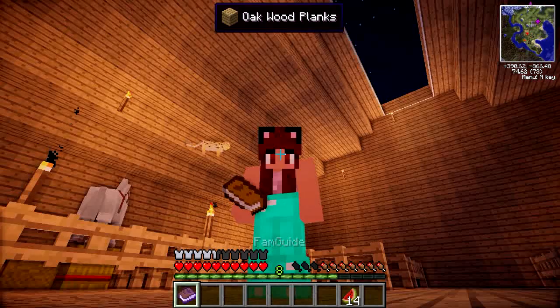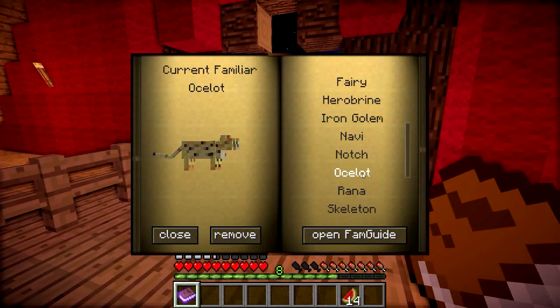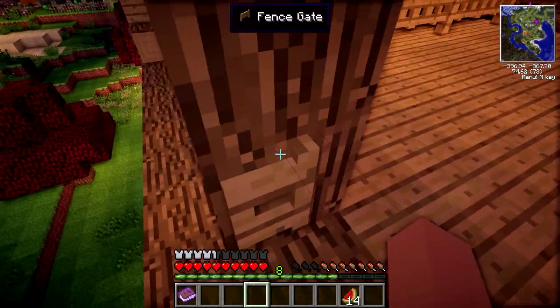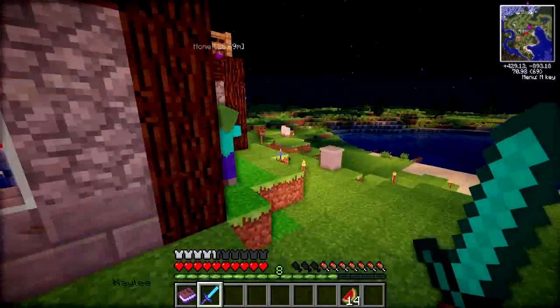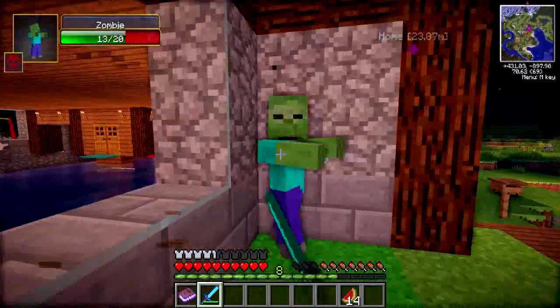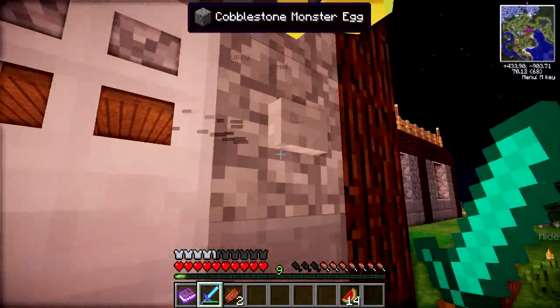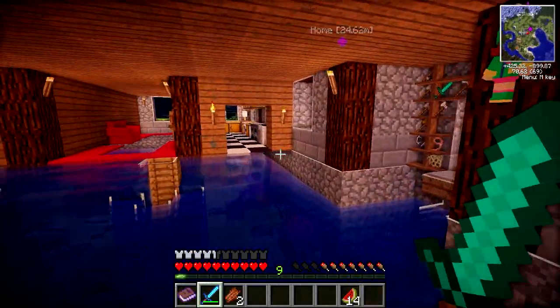Now that that's done, it's nighttime. I've got my familiar on but I want to change to Rana because I really like the fact that you can jump really high. There is a zombie — they seem to want to get into my house a lot, probably after my daughter. As we all know, my last child died by zombie and I accidentally slayed her — I didn't know you could bring villagers back.